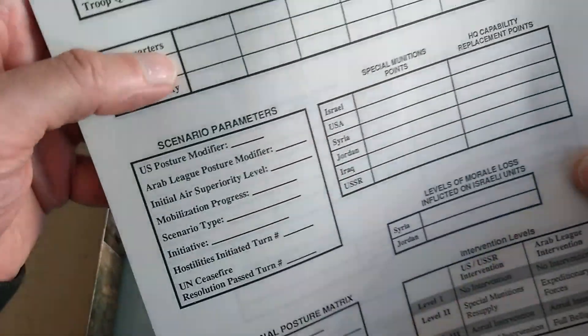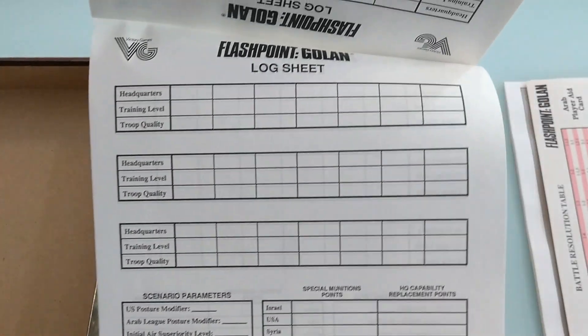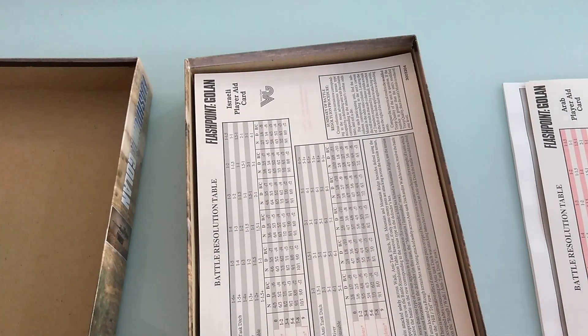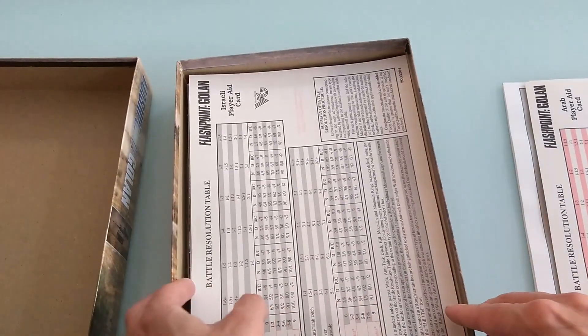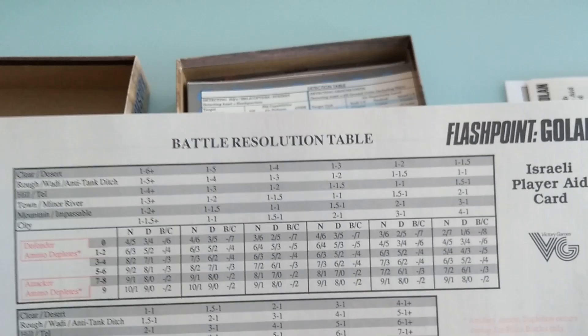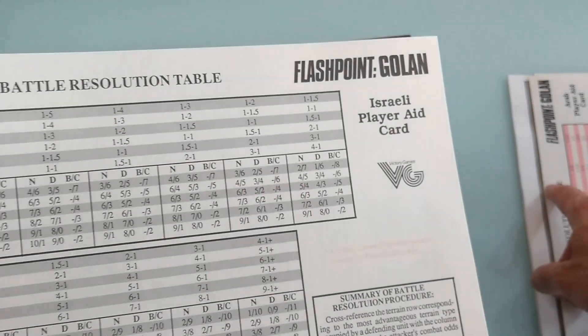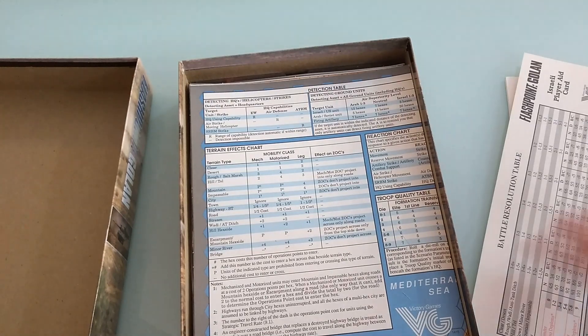Alright, that would be that — front to back are the same, so you can use the back part as well. We've got battle resolution table — this is for the Israel player. So we have one for the Arab player and one for the Israel player, which is also neat.